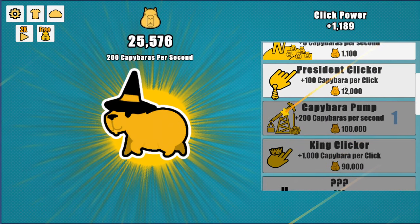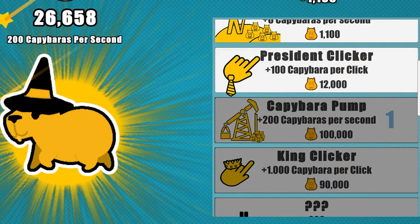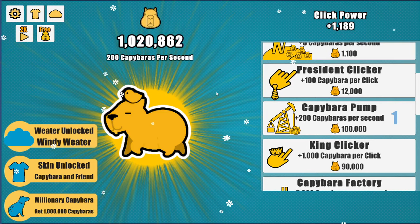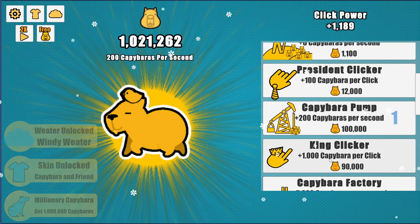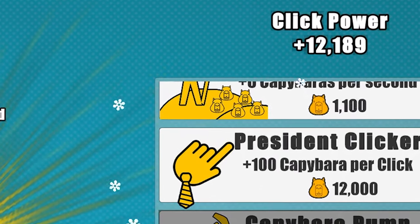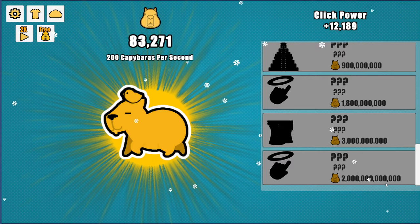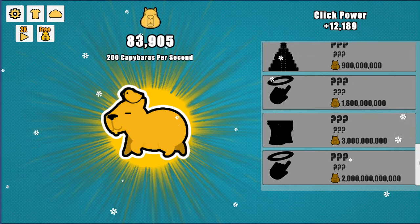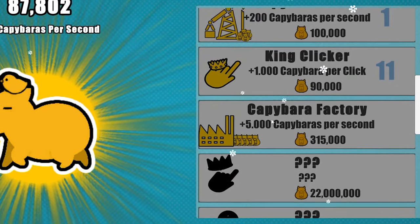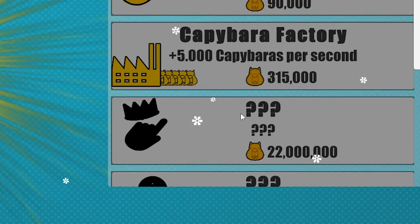It's more efficient to buy the cheap cursors, but more time-efficient to buy the bigger upgrades. Let's get a few hundred thousand — well, I went a little overboard and got a million. Let's spend that million on king clickers. Now we're getting 12,000 per click. The top item costs what looks like two trillion, which is going to take way too long.